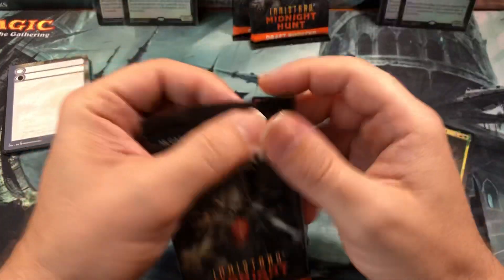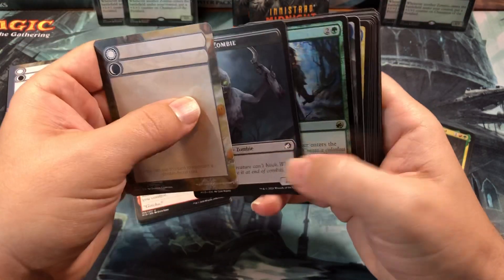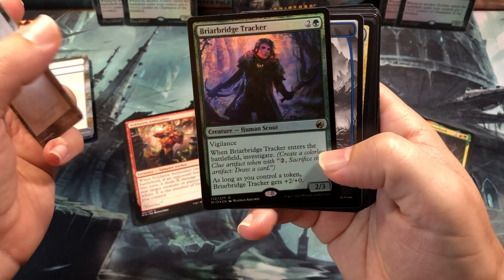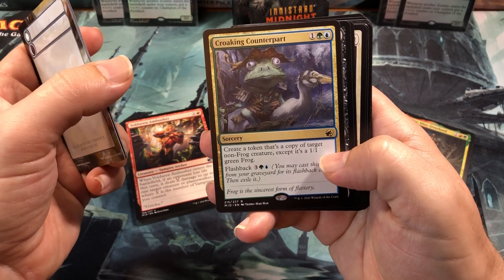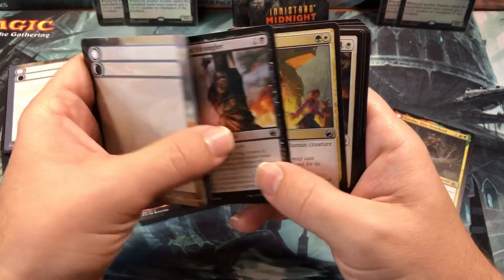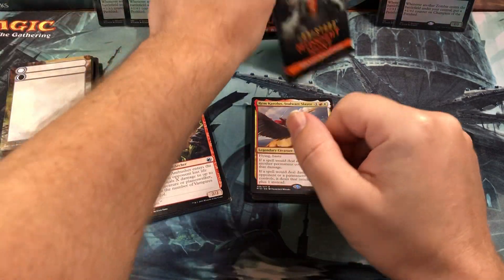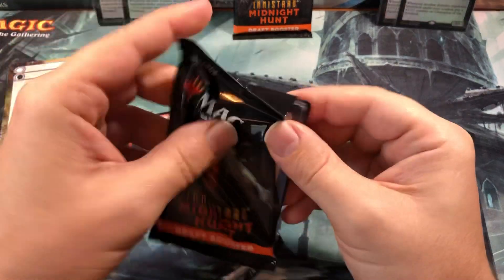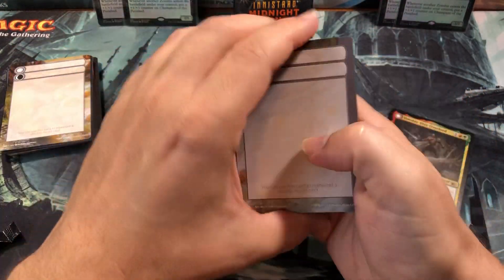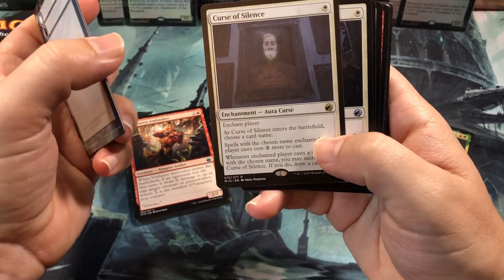That Burn Down the House is going to be really fun in my little white flyer deck. Ooh, a foil rare in this one — a Briar Bridge Tracker, nice. And a Croaking Counterpart — the easiest rare to get of all of them I think. Got Strangler, Dance, Rivalry, and that little flyer that whenever it takes damage it adds +1/+1 counters instead — that'll be fun in that deck.